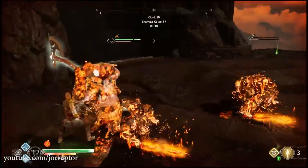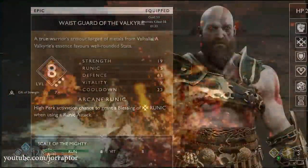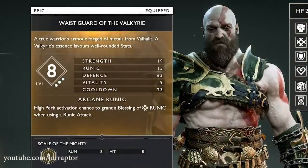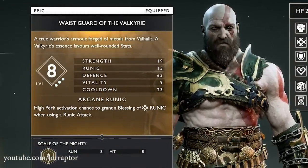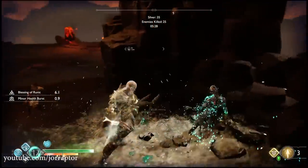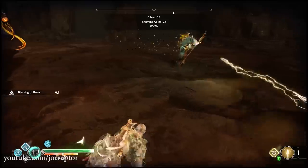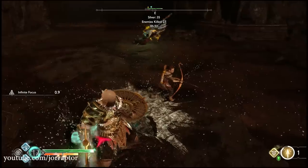As I noted in my Valkyrie armor video, the Waist of the Valkyrie armor set is the best waist piece in the game, giving you a high perk activation chance to grant a Blessing of Runic when using a runic attack, massively increasing your power. If you can then do more runic attacks in succession, you will be able to deal a ton of damage in a relatively short period of time.